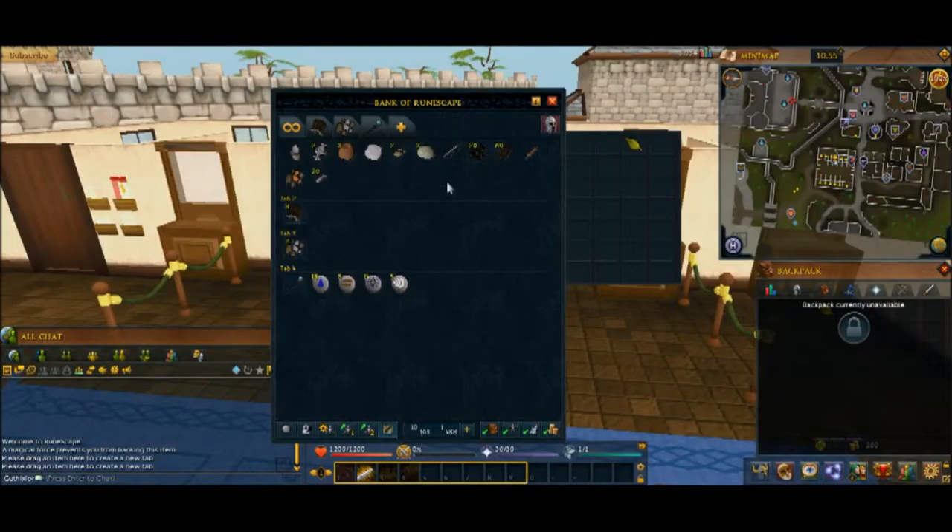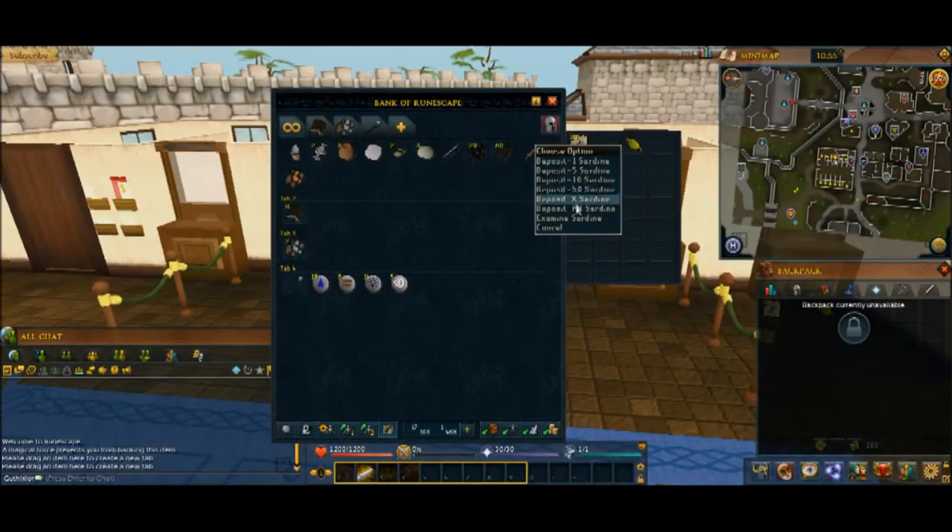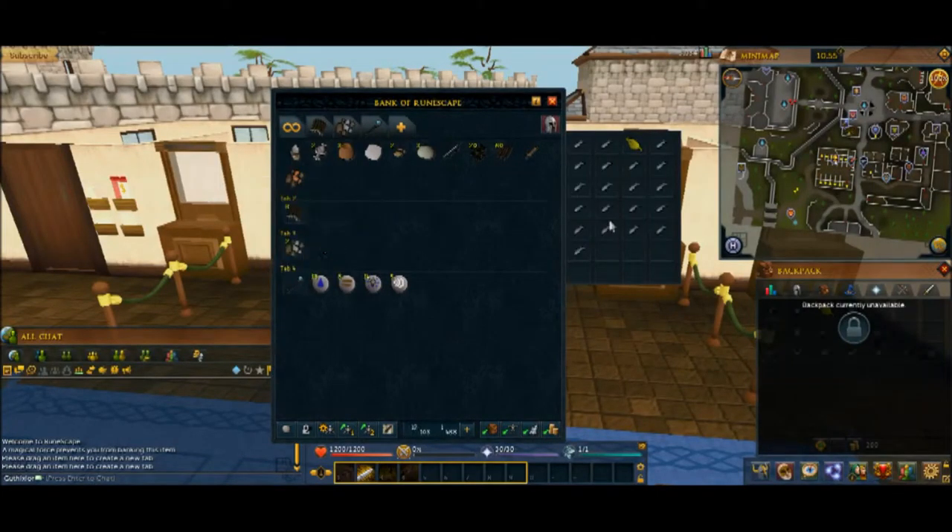There's also a note form. You can see I had sardines in note form — I can withdraw them all and they'll be in note form. This button here is the switch to note withdrawal mode. If I turn it off, I can withdraw them regularly. What notes do is they allow you to carry items stacked up that wouldn't normally stack up between banks, so you can carry around large amounts. You don't have to just carry 28 fish — you can carry thousands of them. You can't eat them while they're in note form, but you can sell them and deposit them.